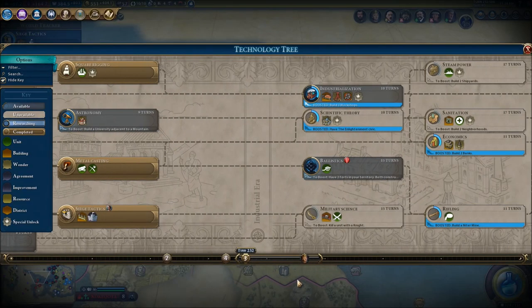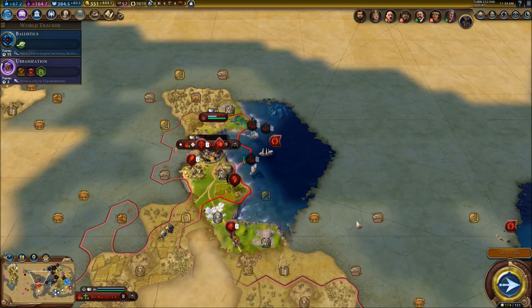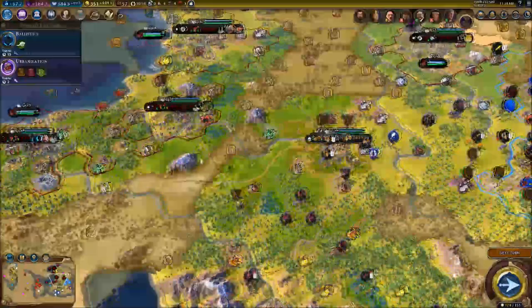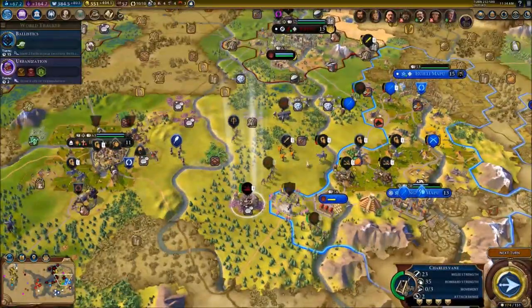I could go for printing, astronomy, or one of these two. I really want to get field cannons - that would be really good for us at this point. I'm going to go for field cannons, and hopefully we're going to get them as soon as possible. Already did everything else.